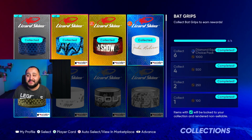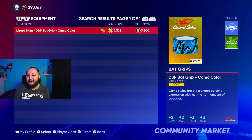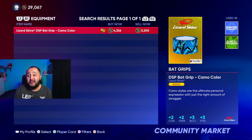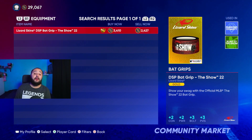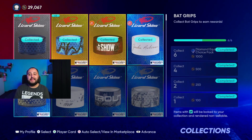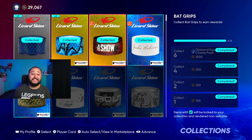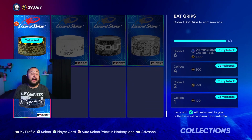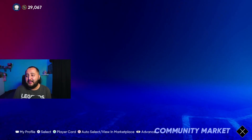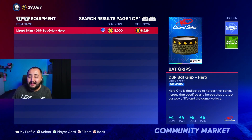Hopefully from opening packs you've already got the silver one. The gold bat grips are going for about 3,200 to 4,300 and about 2,400 to 3,400 stubs respectively. If you have a ton of gold ones, go ahead and sell them now for quick stubs. The cheapest diamond bat grip is going for about 8,200 to 11,000 stubs.